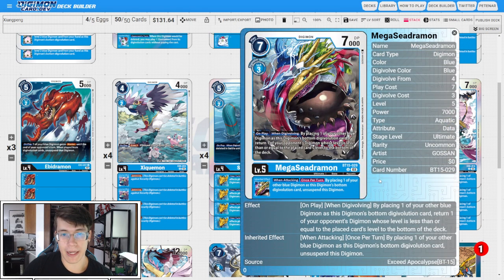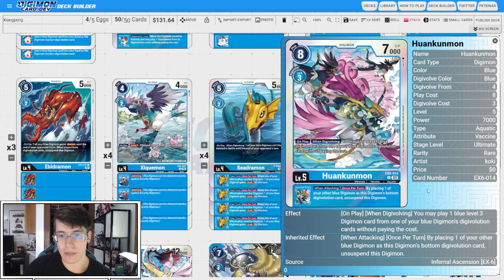Two copies of BT15 Mega Seedramon. On play and when Digivolving, by placing one of your other blue Digimon as this Digimon's bottom Digivolution card, return one of your opponent's Digimon whose level is less than or equal to the placed card's level to the bottom of the deck. The Inheritable is when attacking once per turn, by placing one of your other blue Digimon as the bottom Digivolution card, unsuspend this Digimon. So we can get an extra check on our big blue bird stack by using this Inheritable when attacking. I also like having the extra copies of this Inheritable right next to our four copies of Huan Kunmon.